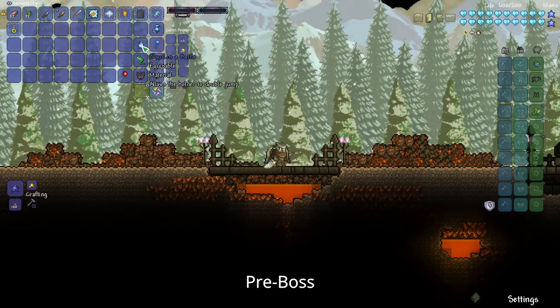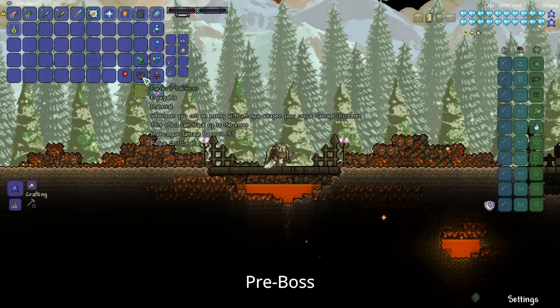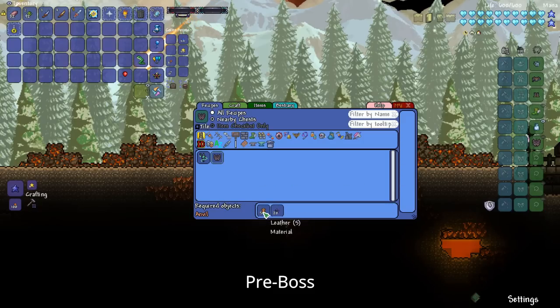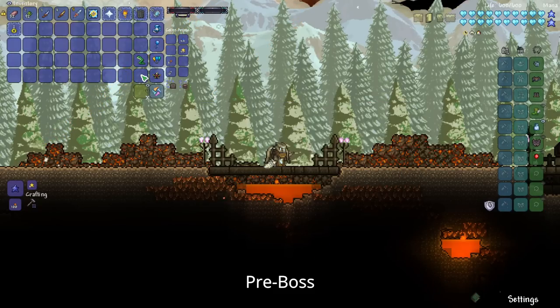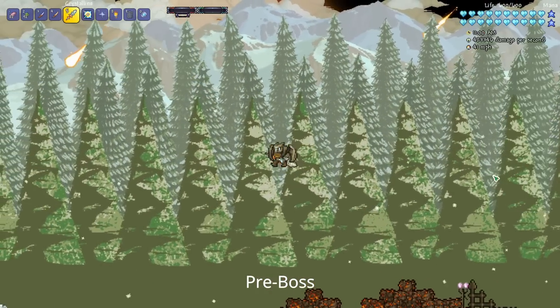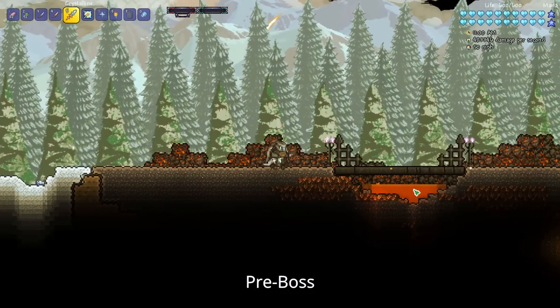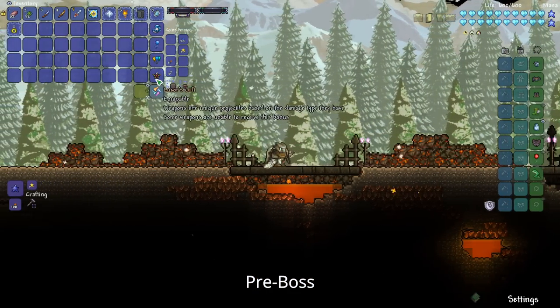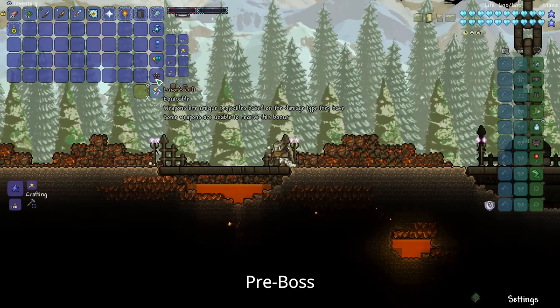I would definitely recommend getting your Hermes Boots and Cloud in a Bottle at a bare minimum. You can also get the Raider's Talisman, which is really good for boosting your damage as a Rogue — it's really simple to craft, just leather and obsidian. A Red Balloon is always nice, and Frog Legs are great, especially in Death Mode when the bosses move a lot quicker. You can also get the Luxor's Gift from the Desert Biome in the Special Shrine, which throws out a little scorpion that bounces and does extra damage.